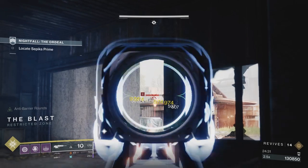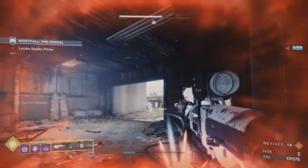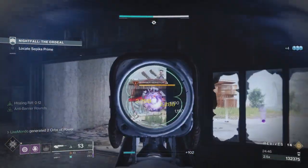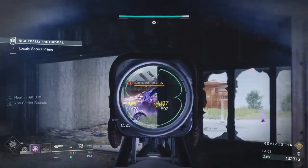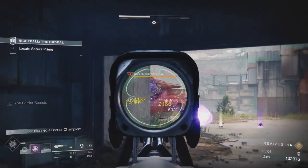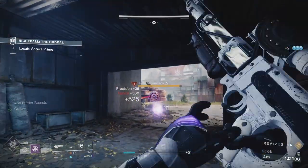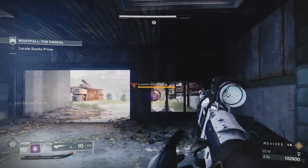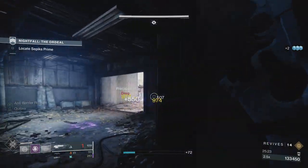Here we are at the spider tank room, the open area. As soon as you come out, you're going to have a barrier and snipers up on the roof, a bunch of adds. We're going to quickly throw the Nova because the super can kill any tethered adds. I had to reload, so the barrier got a chance to get his full shield back up. Rule of thumb with any champion — whatever weapon you're using, make sure you're reloaded before you take the barrier champion's shield down, or stun or disrupt a champion.